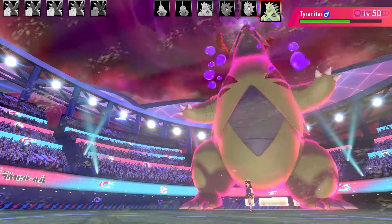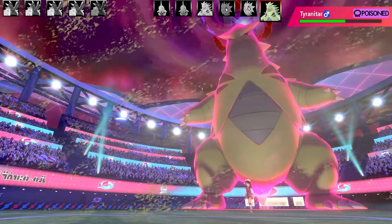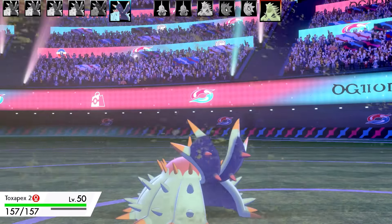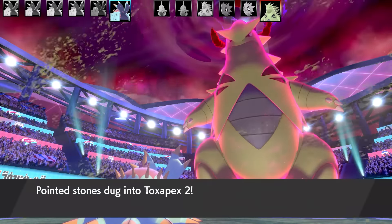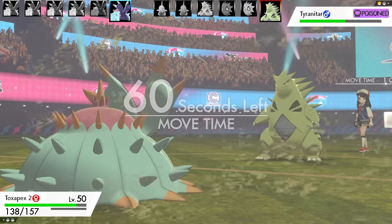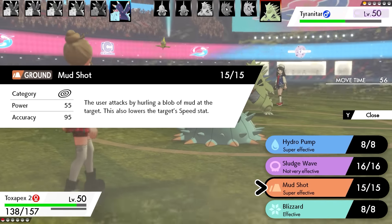So that's one more Toxapex left now, and that's the last turn of Tyranitar's Dynamax too. I did get a bit of damage from the Toxic Spikes, but that's about it. Last Pokemon - this is a Choice Specs Toxapex. This set is Hydro Pump, Sludge Wave, Mud Shot, Blizzard. I've got Max HP and Max Special Attack too.